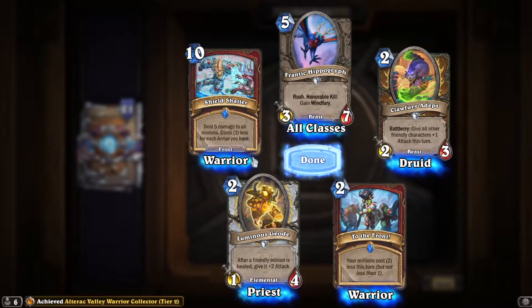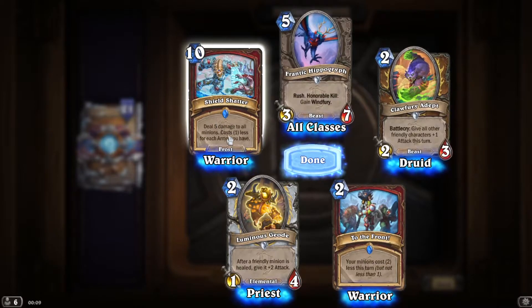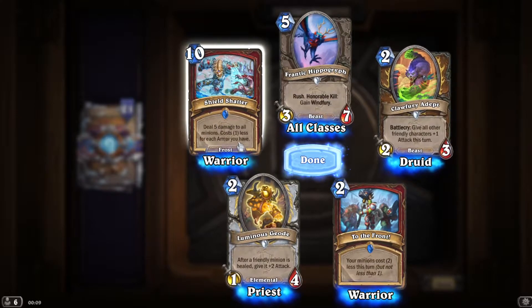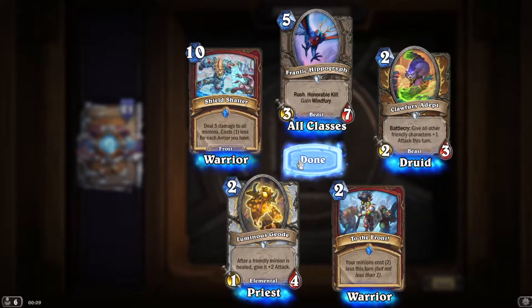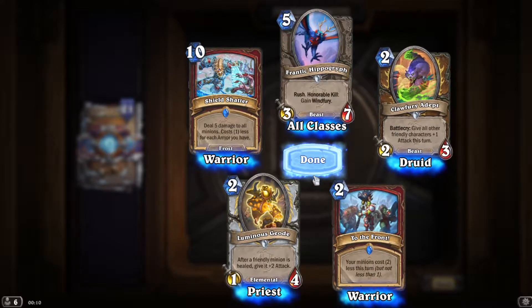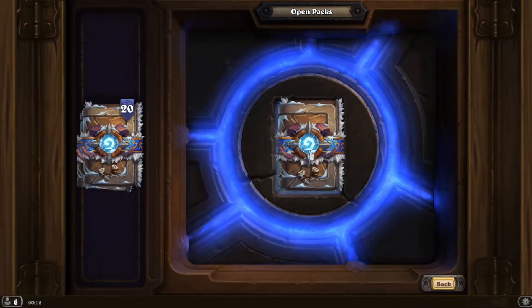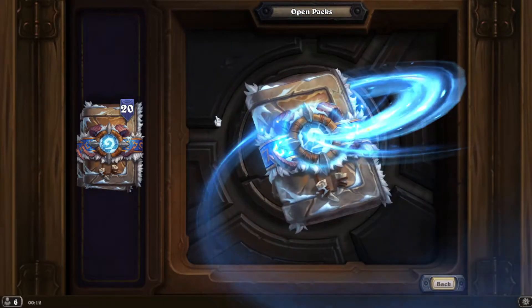Deal 5 damage to all minions, costs one less for each armor — so if you've got a lot of armor it's an amazing AoE. Five damage, your minions cost two less but not less than one — that's only for this turn. Okay, two-thirds of the way through.